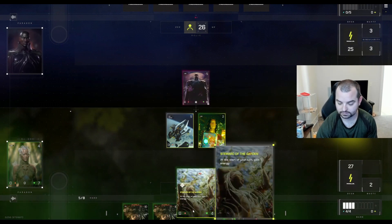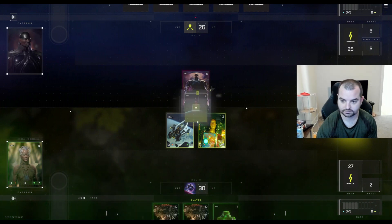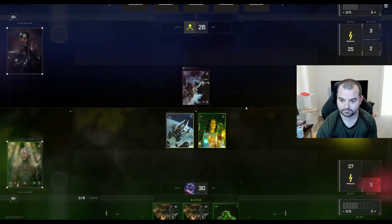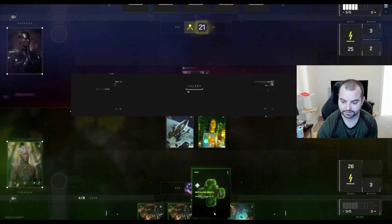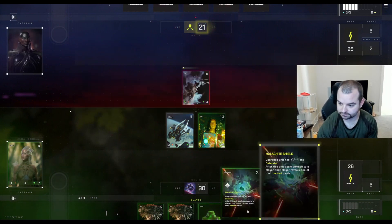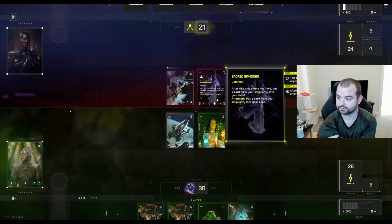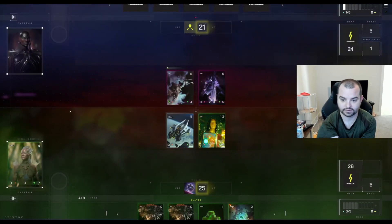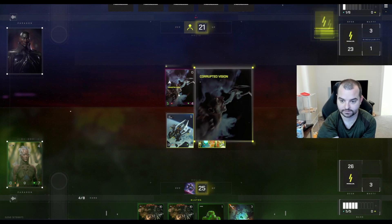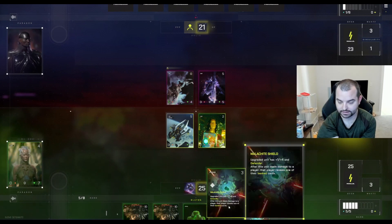Ooh, that's a good card. I wasn't expecting that to happen. Maybe we'll just go face and I can heal myself. Malachite Shield? Looks solid. The Void Prevails — after this unit enters the field, put a single card from your singularity into your hand. I guess the singularity is where stuff goes when it's banished. Alright, thankfully they finally did some damage to us so we can do some stuff. Let's use Malachite Shield, I think.